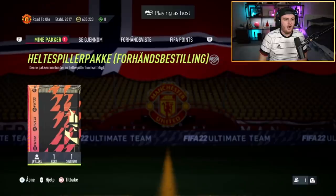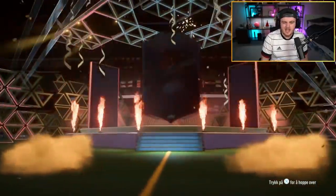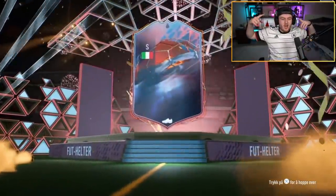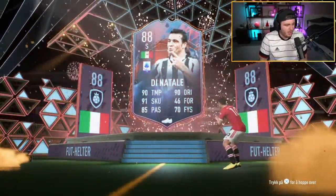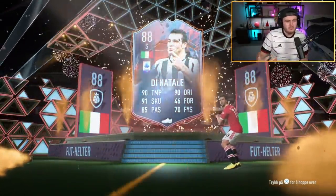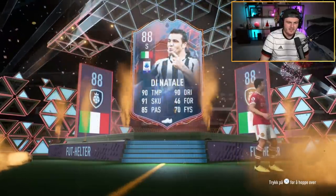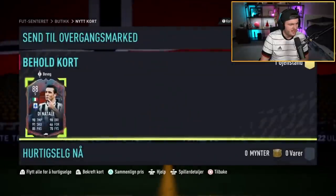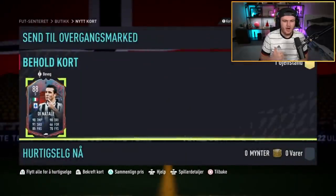Let's go to some share plays. We've got a Helter Spiller pack — that means hero pre-order pack. What have we got? Italian! Di Natale. Would never be my pack look, but first share play and we've gone and got Di Natale. That is the second best one you can get, I believe. I think he's still like 500k — over 500k. Lovely. We'll take that, that's solid.